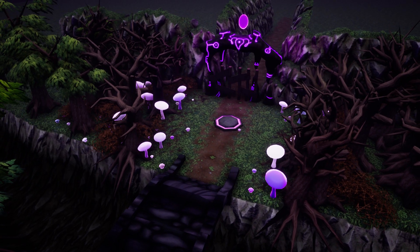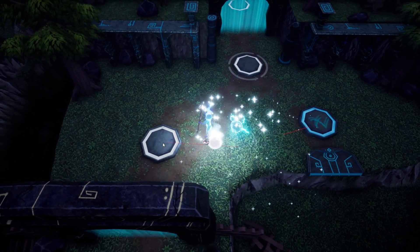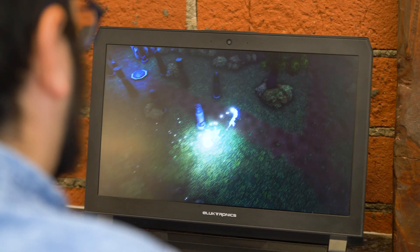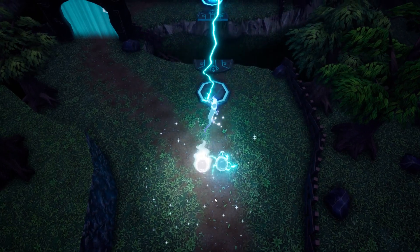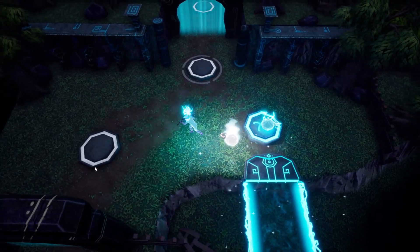Each level aesthetically reflects the powers of the sheep. For example, at the beginning of the game you get a storm sheep which has kind of electrical powers, so the first level you're progressing through these ancient ruin type things that are powered by the storm sheep, and everything has kind of a blue and green cast.